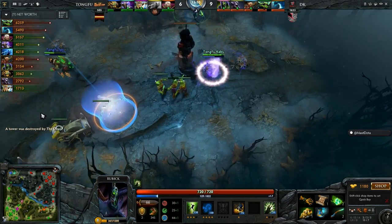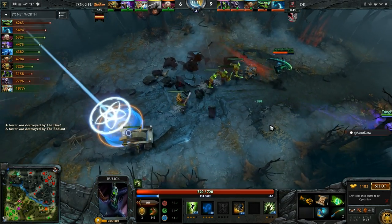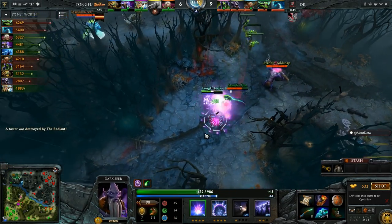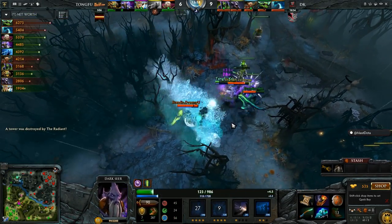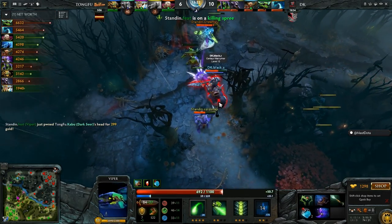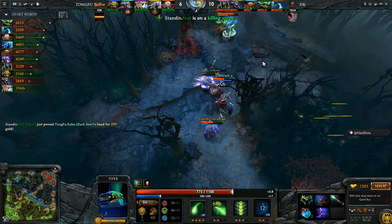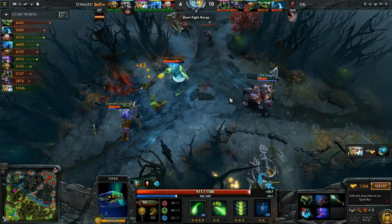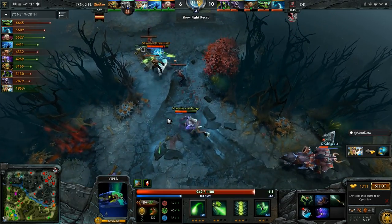On both sides, Kabu tries to take the tower on the Radiant side — Meld going, Death Ward used, Vacuum to stop it. Waveform up for the back side, Adaptive Strike, and Viper gets the kill with the right click. Nice gank coming out — they do get the tower, so a bit of a trade.